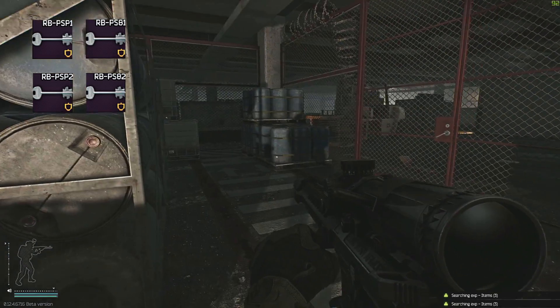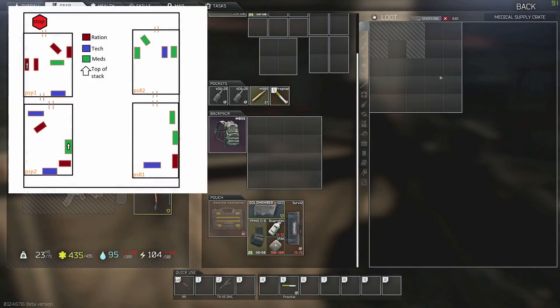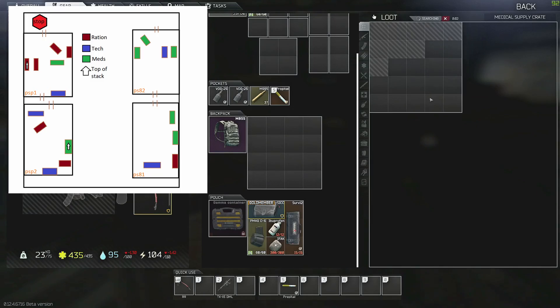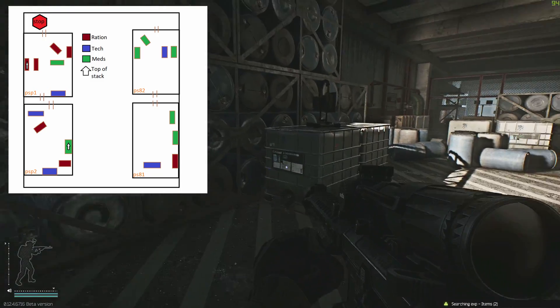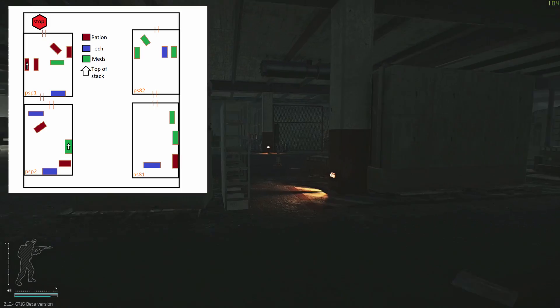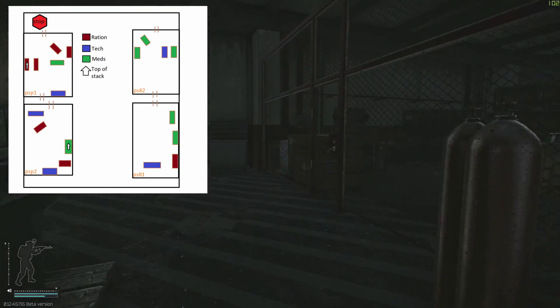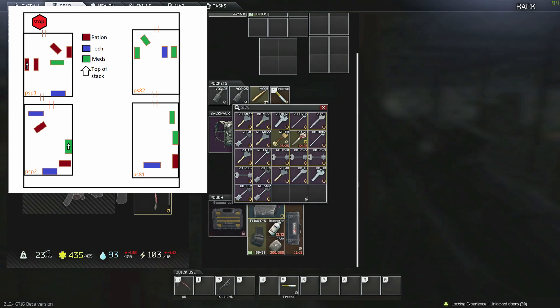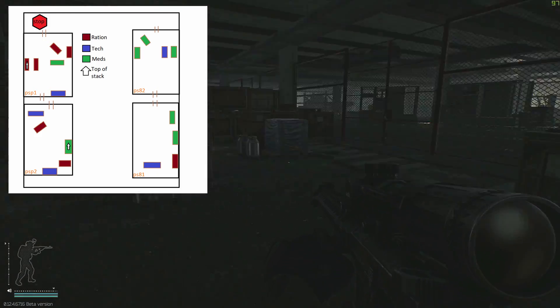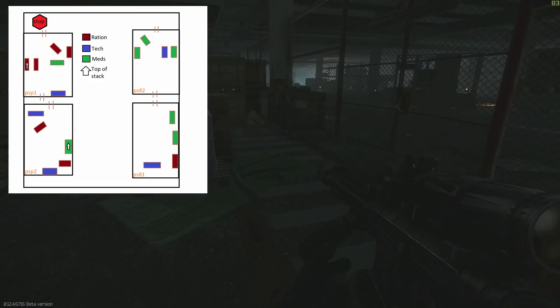There are three crate types in each of these cages: ration (food), medical (meds), and technical (electronics and barter items). PS81 and PS82 are the most lucrative for medical items — PS81 has two medical crates and PS82 has three. PSP2 is mainly a ration room with rations and tech crates mostly. PSP1 is a big ration room with four ration crates and one of each of the other two, plus a lot of loose food and snacks. Of all the rooms on Reserve, this is likely the most underrated area on the entire map and is often overlooked in favor of more commonly rushed areas — a relatively safe place to farm for valuables.